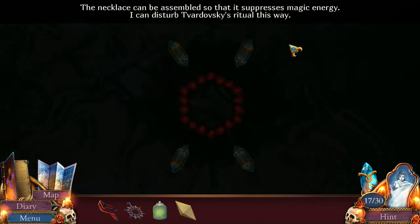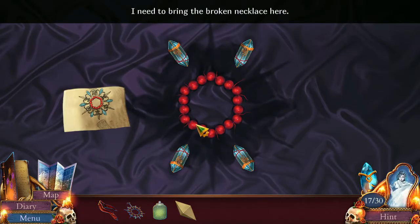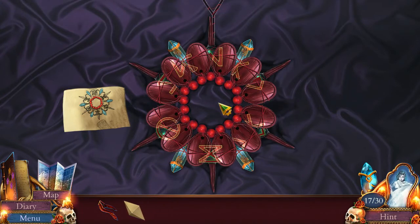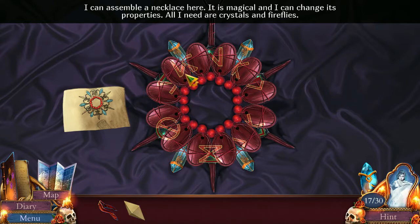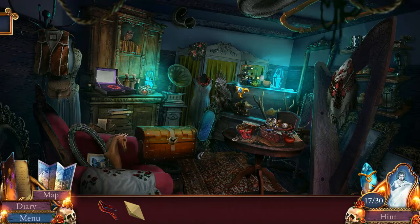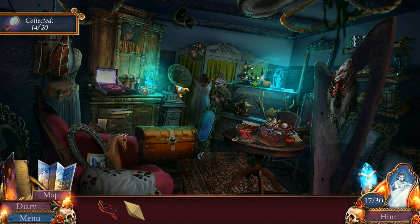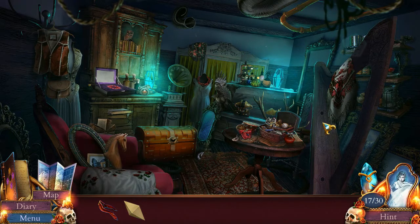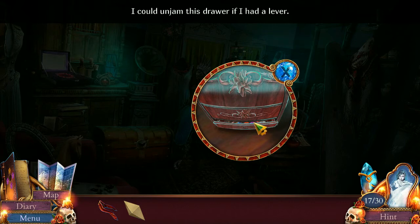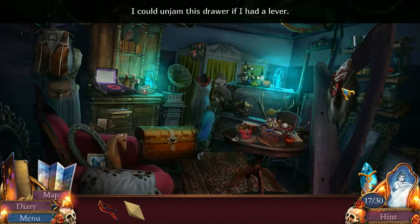Is this one of those situations where they're going to call it a moral? The necklace can be assembled so that it suppresses magic energy - I can disturb Vardovsky's ritual this way. You can stop saying that. Crystals and... oh, I still don't have crystals. But I do have a jewel token. Did we see a mirror lying around? I certainly did. Gramophone - there's a gramophone. Everybody sees the gramophone, right? Just get some shots of that gramophone, please.